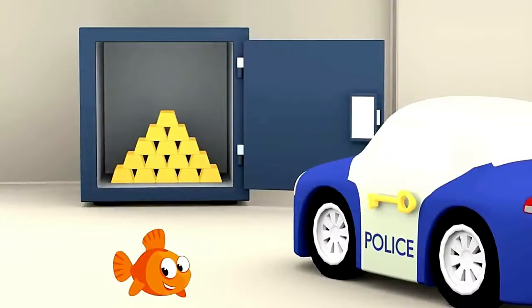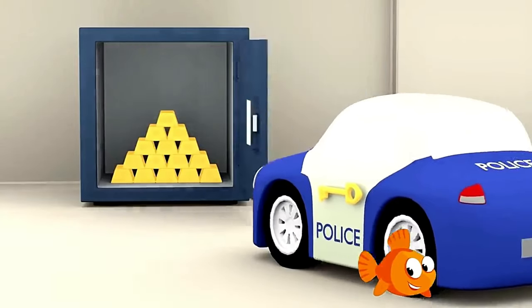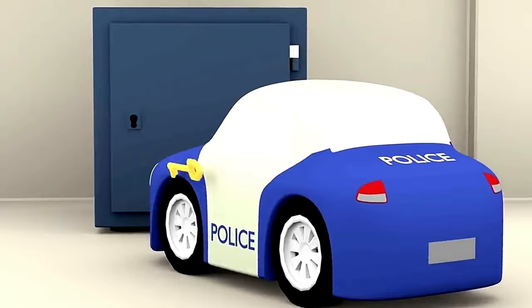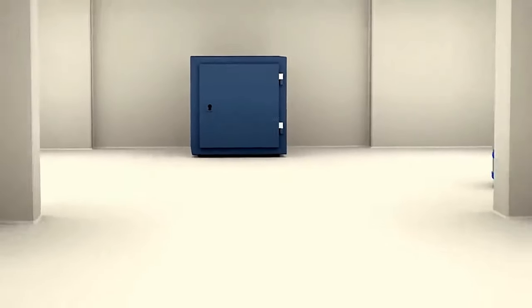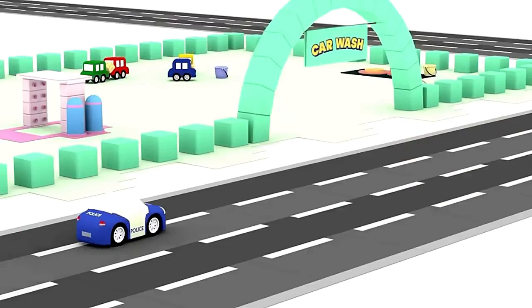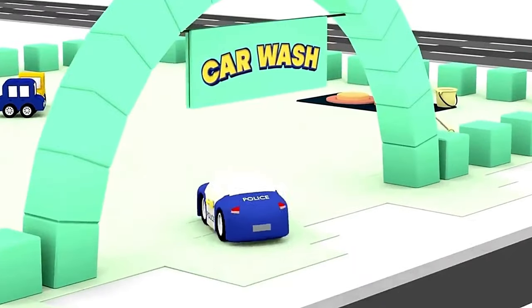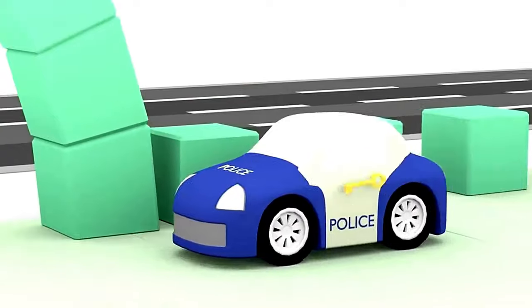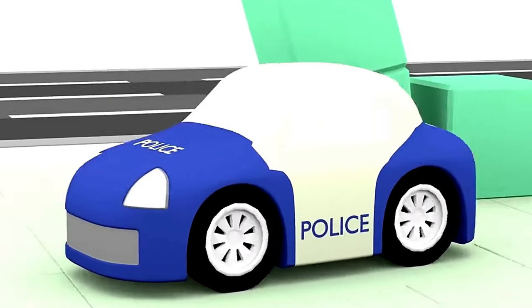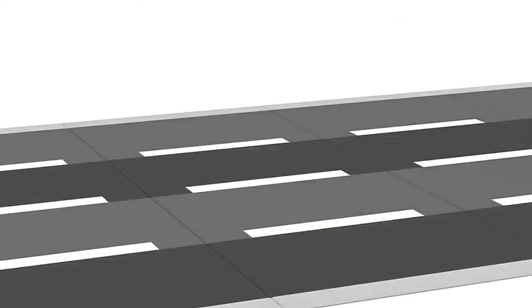Look — can you see the bars of gold inside that safe box? The police car closes and locks the safe so the gold cannot be stolen by thieves or robbers. Here we are at the car wash. Before getting washed, the police car hangs the safe key on the wall to stop it getting wet.